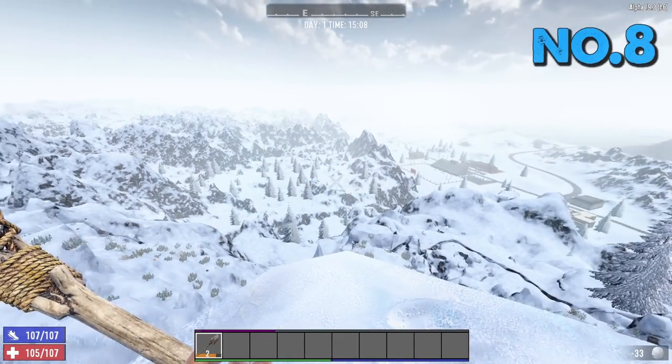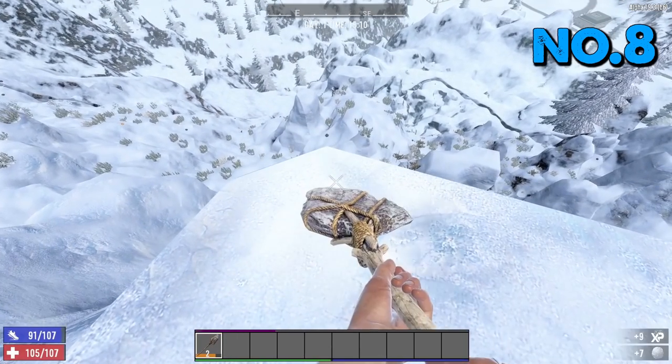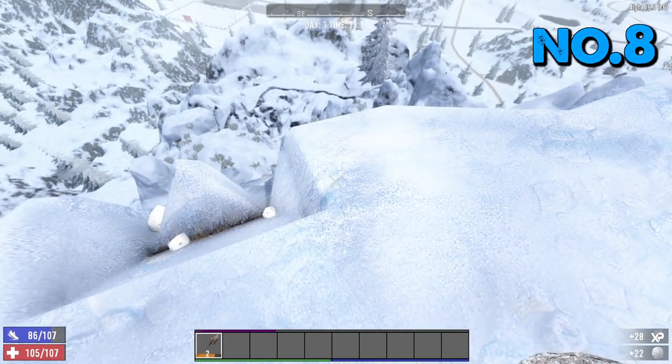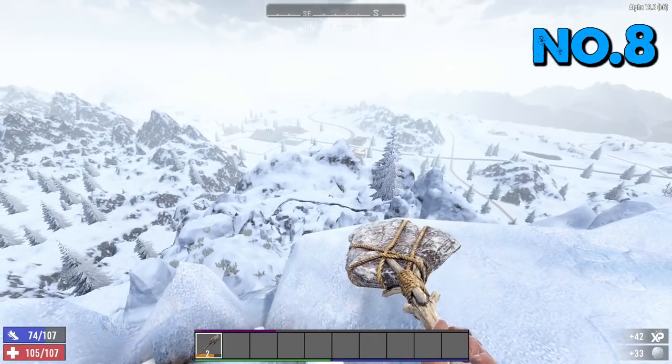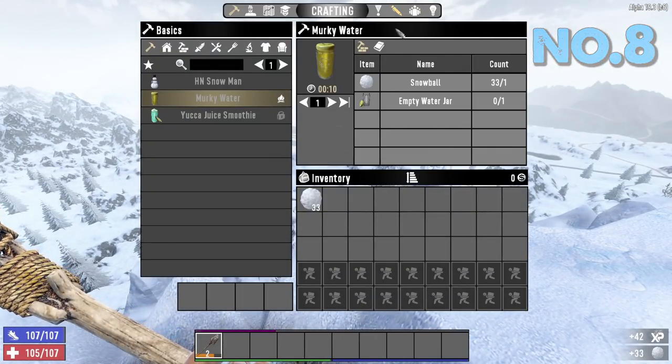Tip number eight: snow. Grab yourself a shovel, come to a snow biome, dig a load of snow. Come out here once every two or three weeks in-game, grab yourself an absolute ton of snow, leave it in your boxes. Snow turns into murky water, which you can turn into purified water — absolutely brilliant.